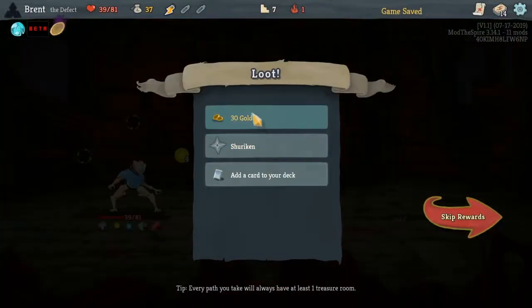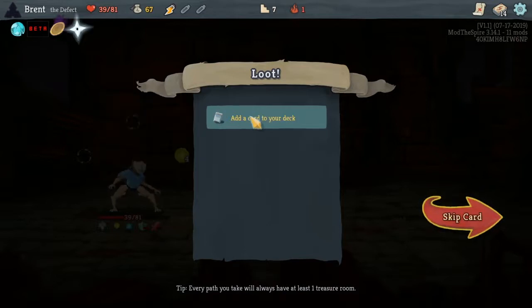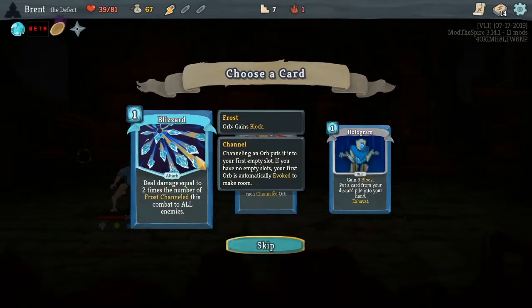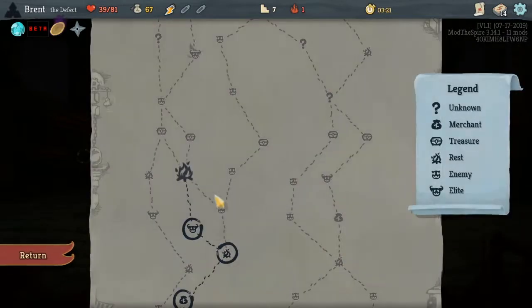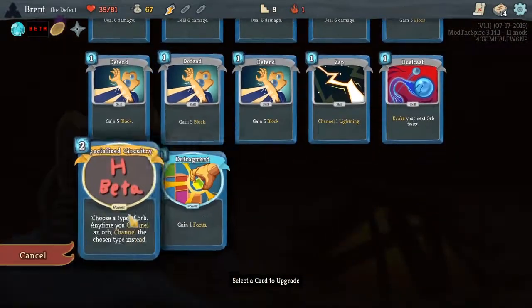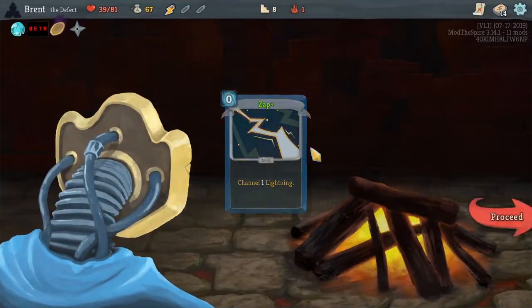So for an elite fight that wasn't bad. Every time you add three attacks in a single turn, gain one Strength — pretty good. There's that Blizzard again, but we tried the Blizzard run and it just wasn't good. I'm not gonna take it again. I'd rather get Zap upgraded. Makes a lot of sense for what we're doing.